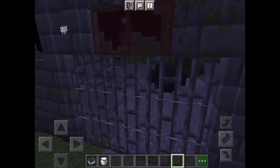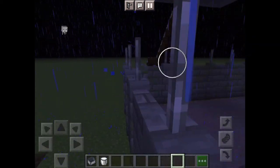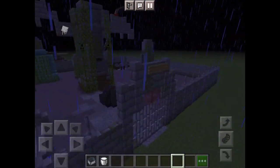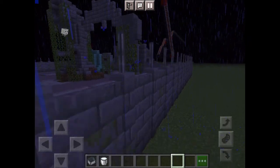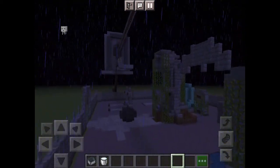The area has some iron bars everywhere, which gives it a creepy look. The gate has some red-stained glass. The wall is also comprised of randomly placed mossy cobblestone.